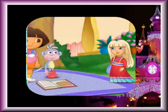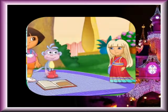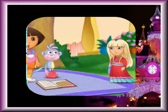Dora! Boots! Will you help me find the hidden crystals and save the crystal kingdom? Sure! Let's ask Matt which way to go. Matt says that the yellow crystal is in the Dragon Land story, the green crystal is in the Butterfly story, the blue crystal is in the Magic Castle story, and the red crystal is still in the Crystal Kingdom. Will you help us find the hidden crystals and save the Crystal Kingdom? Fantastico!